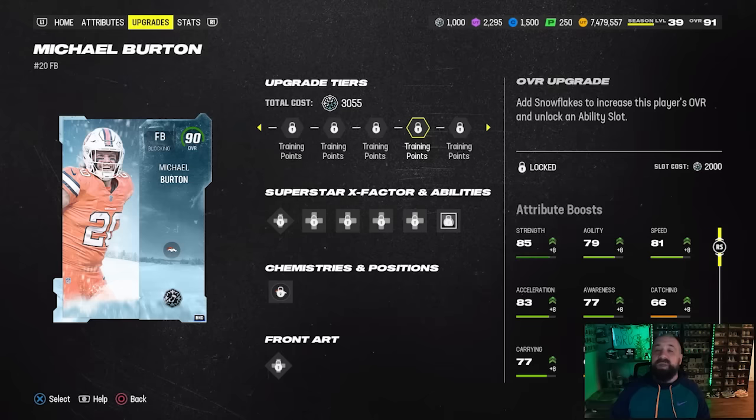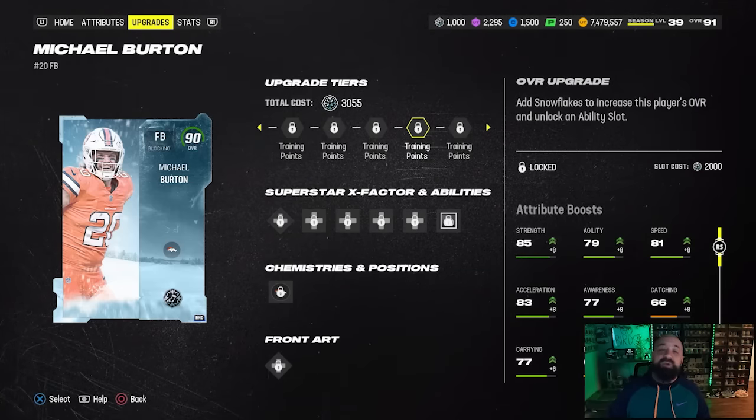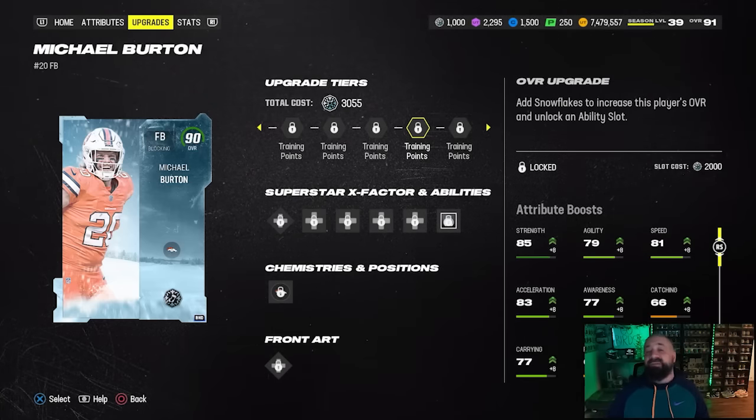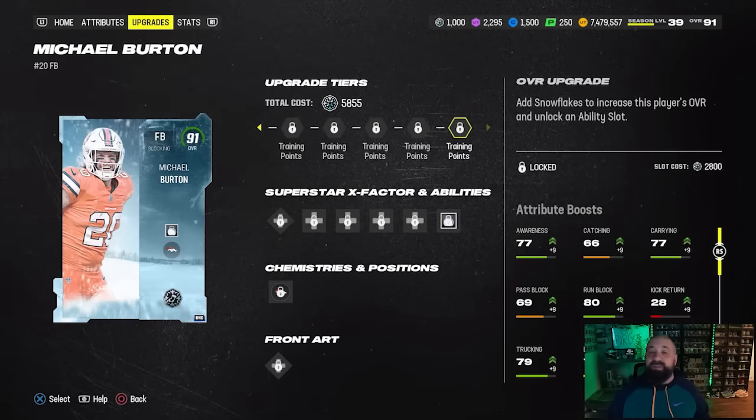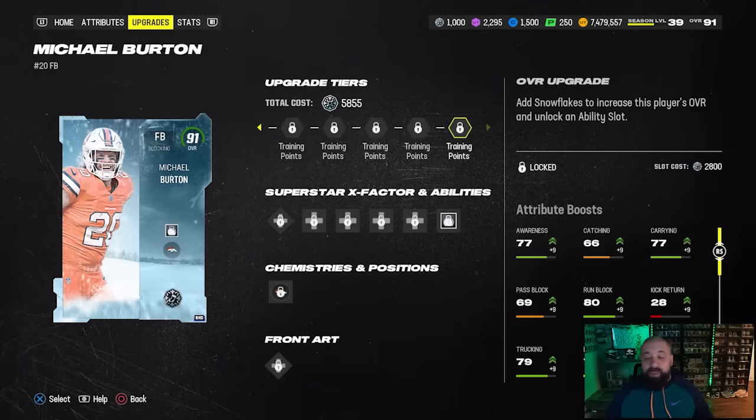There are several ways to earn snowflakes through solo challenges and the Zero Chill field pass. In total, you need 5,855 snowflakes to upgrade the card from its lowest level all the way up to 91 OVR.